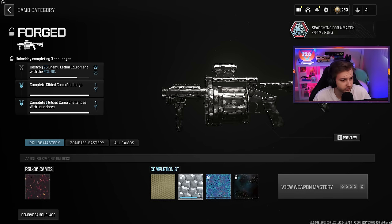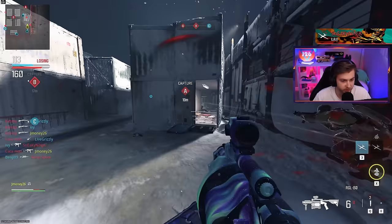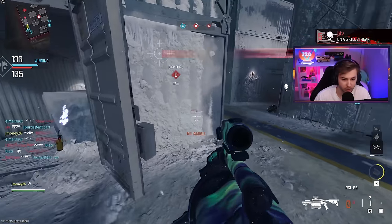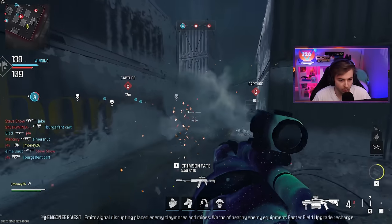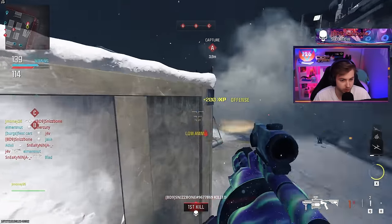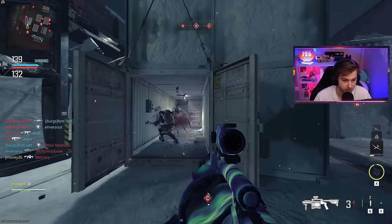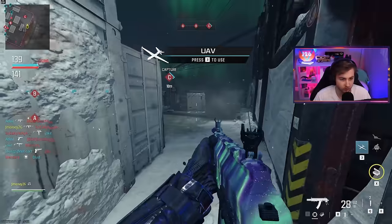Now we're at 20 — what?! Whatever, I don't think I'll ever understand this camo challenge. I really had to get my hopes up right at the beginning that this might be easy, just to have them dashed. There's a prox mine but I'm out of ammo. What a legend — someone's actually putting them down! I only asked in that one game and was met with crickets. Oh, we got it! Let's go! What a guy!